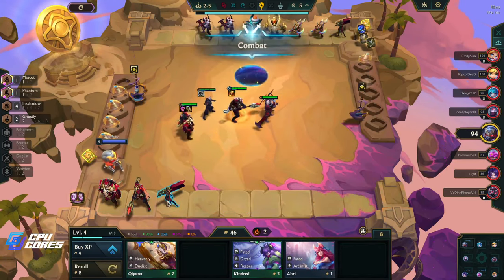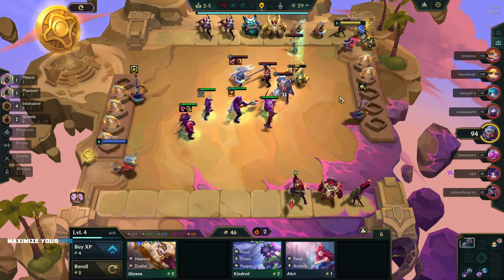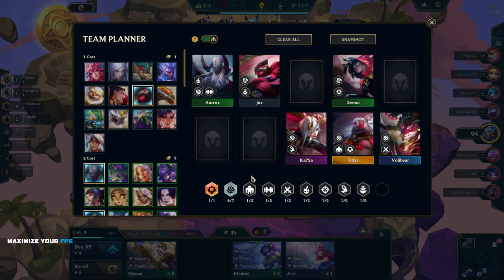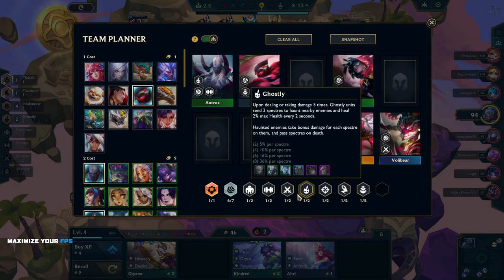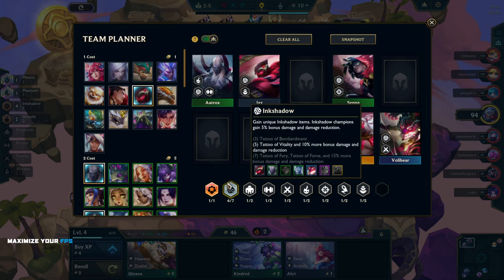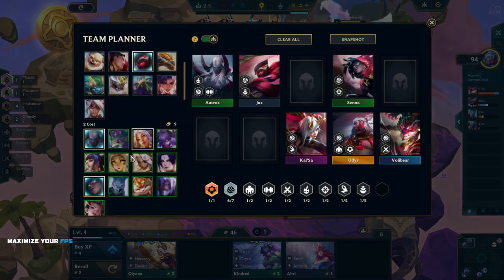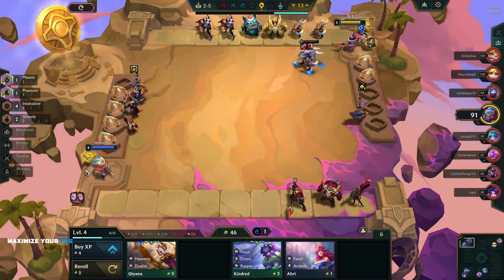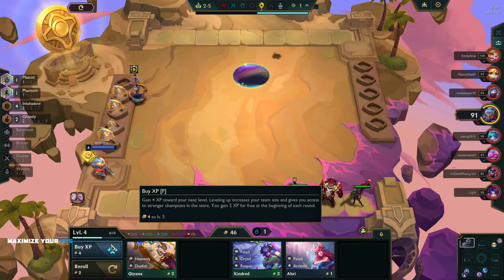Now we're at four Ink Shadow, so next round we just need to put this in for five. Jax is what we're missing — yeah, Jax — this is seven Ink Shadow. Who do we put in as the eighth Ink Shadow? It could be Zyya because we've got that. We go level five now to put in the Senna, and we get a couple more of these.